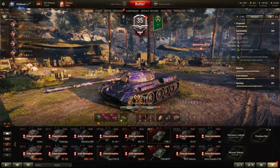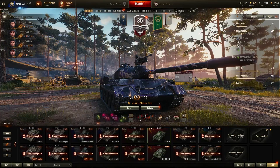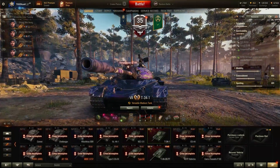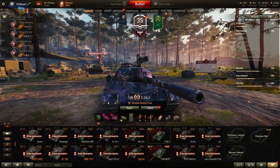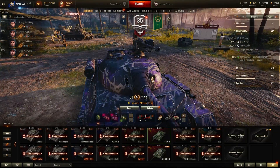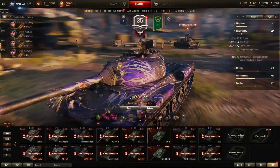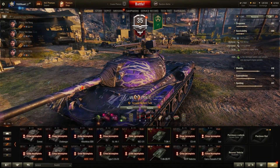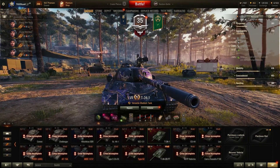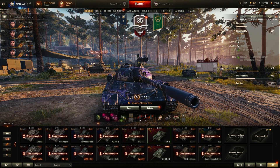Moving on to survivability: you have 1,150 hit points, which is not a lot, and hull armor is essentially non-existent — 60mm at the front, 40mm on the sides, 40mm at the rear. You want to hide the hull because the turret has 170mm of armor and does bounce quite a lot of shots. It has two cupolas that can still be penetrated, but overall the turret protection is quite good and will work in your favor.